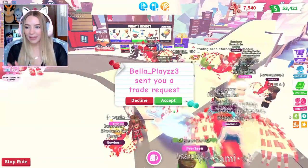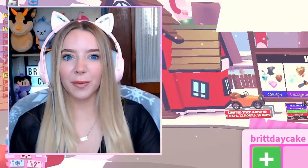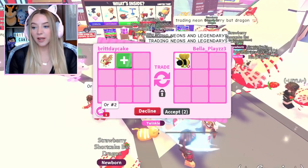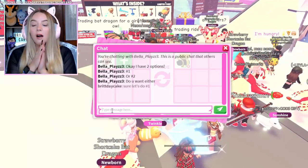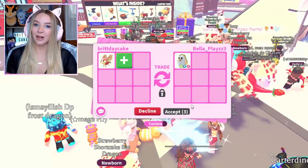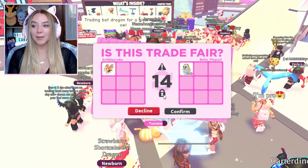I see bestie Bella here and she wants to offer, but there's no option for me to turn my trades on. Bella says she has two options: the neon fly ride golden penguin or the neon king bee. Honestly, for bestie Bella we gotta do it. I haven't accepted one of her trades in a while and I feel bad, but I know she works hard for her stuff and really wants one of these.